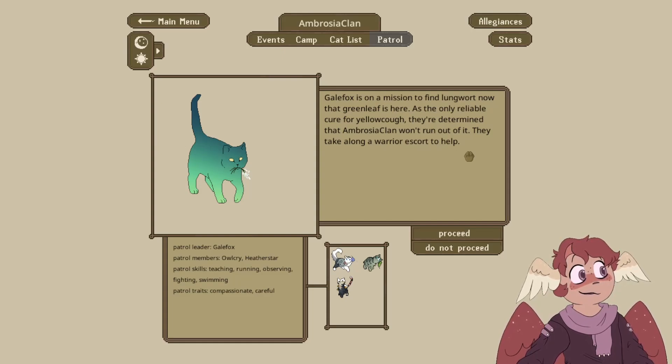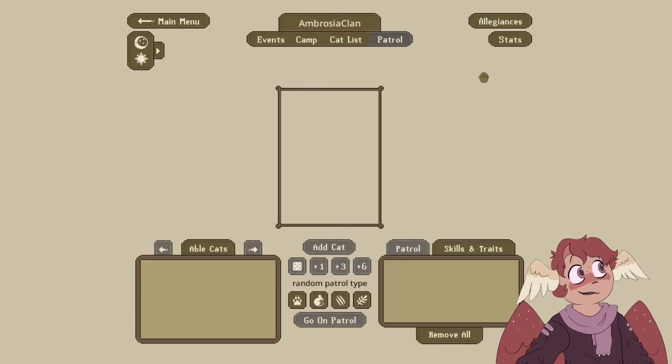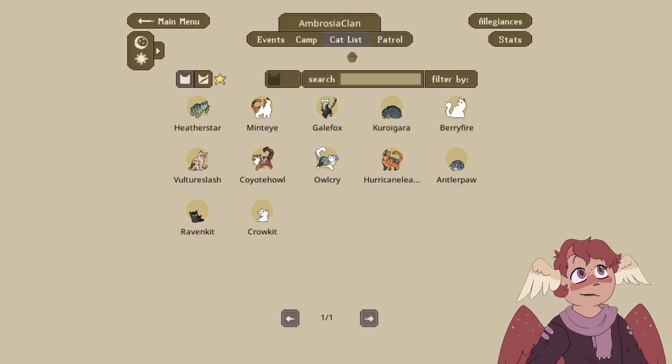Galefox is on a mission to find lungwort now that Greenleaf is here. As the only reliable peer for Yellowcough, they're determined that AmbroClan won't run out of it. They take along a warrior escort to help. Not only is the lungwort intact and growing nicely, but there's also a nice patch of plantain growing just nearby. Galefox loads up their escort and carries the extensive harvest home, tail wagging joyfully with their good haul. Very cute.